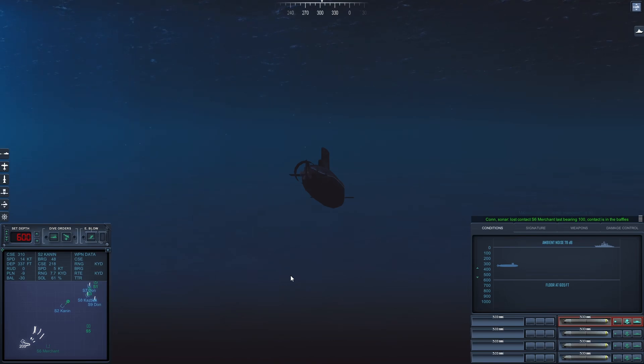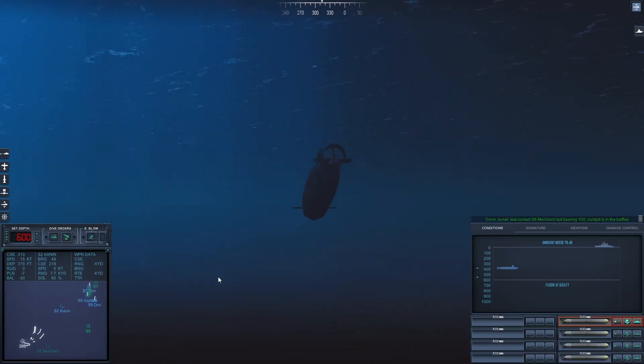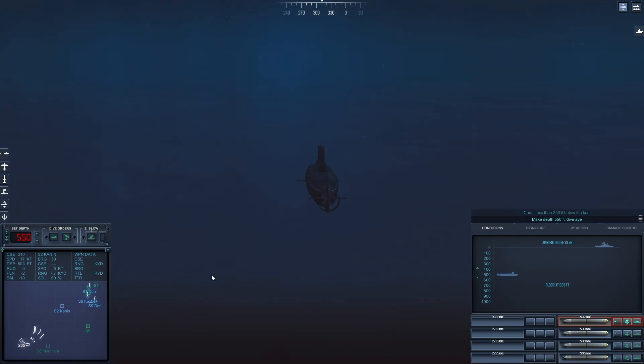Con Sonar lost contact Sierra 6. Last bearing 1-0-0. Contact is in the baffles. Con, less than 50 feet below the keel. Make depth 5-5-0 feet, dive by.